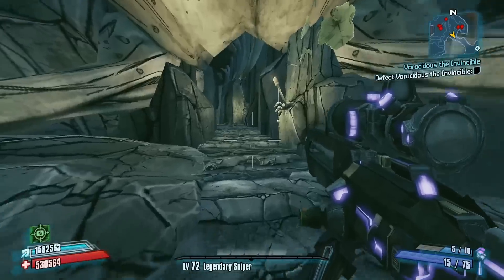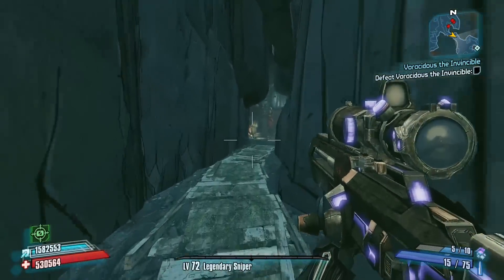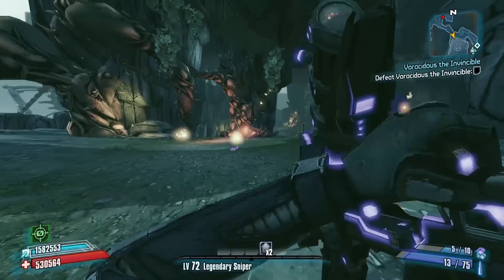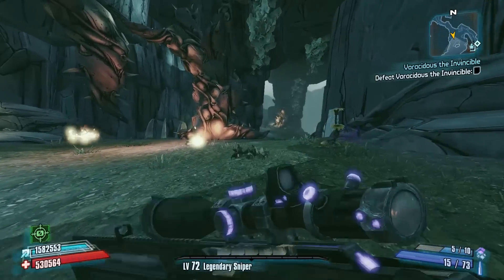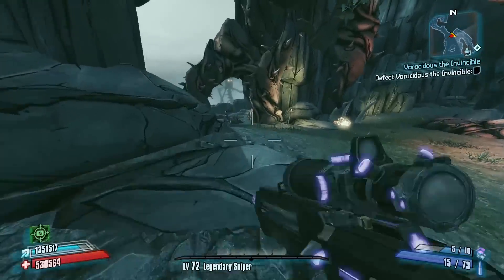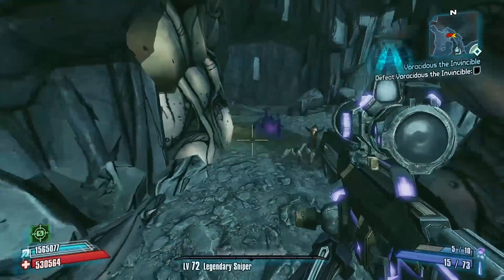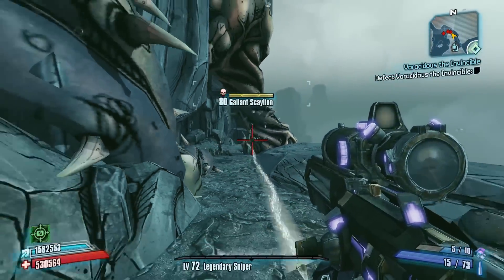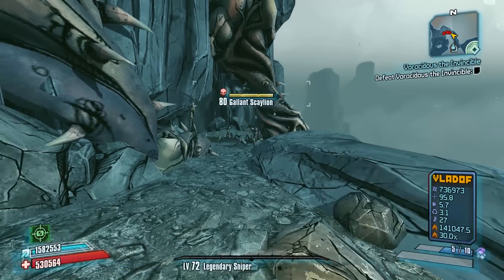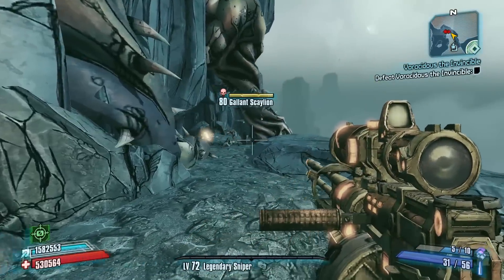Now what we're looking for up here is a Gallant Scallion. Sometimes Gallant Scallions don't spawn, and that's really irritating when that happens because it forces you to reload the map and run back here, which is always a big shame. We did get a Gallant Scallion right away, and that's really excellent. We got three Gallant Scallions here, so we got pretty lucky as far as Gallant Scallion spawns go.